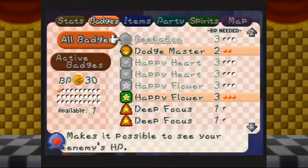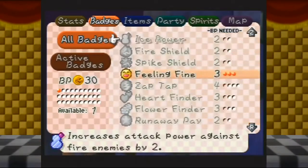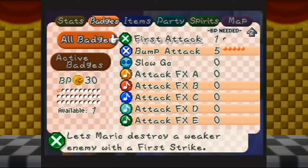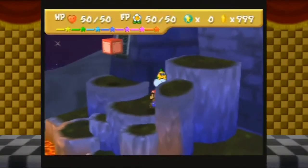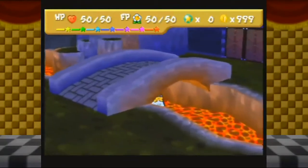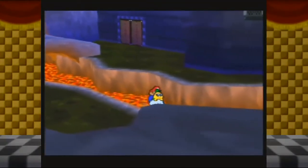Here we are with the list of every badge in the game — a total of 80 badges. There's no way to get back to the front of the castle from here unfortunately, so we're gonna have to go the long way around.